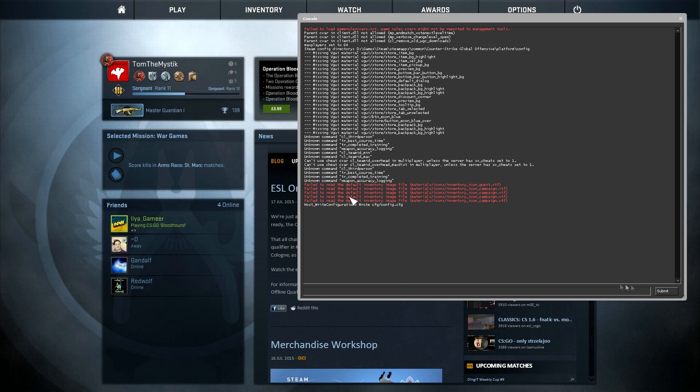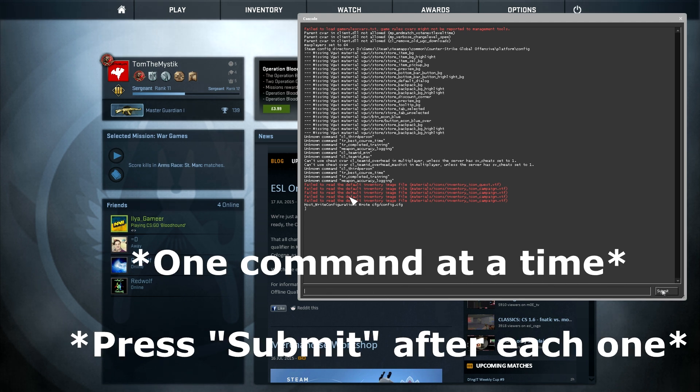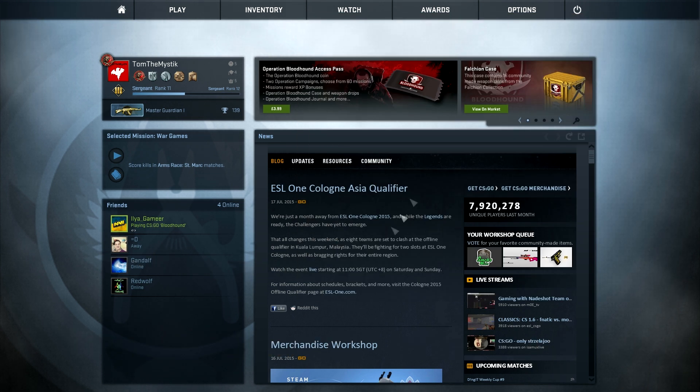From there you simply need to copy and paste a certain amount of commands — which I've left in the description — into the console itself. After you've done that, you will simply go into game and find that you have the crosshair yourself.